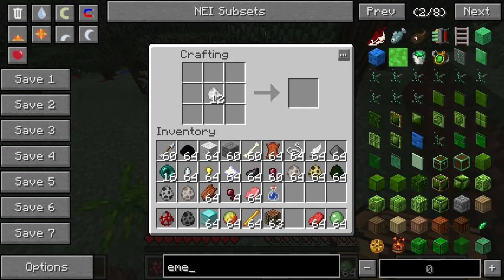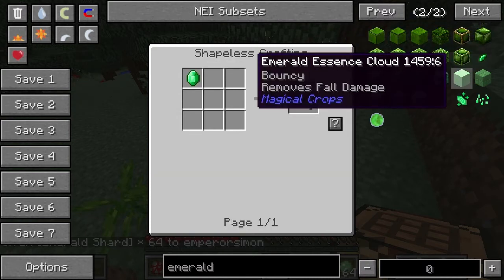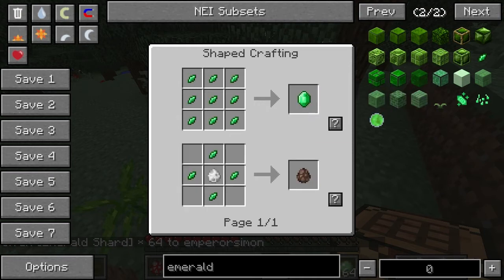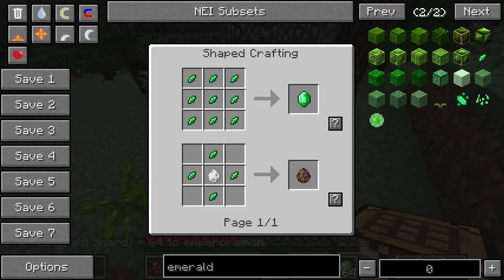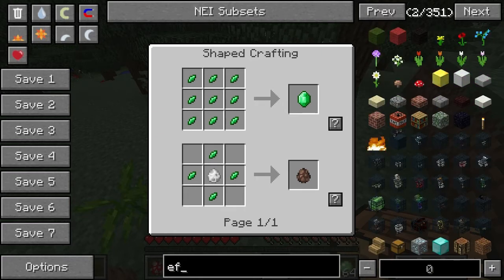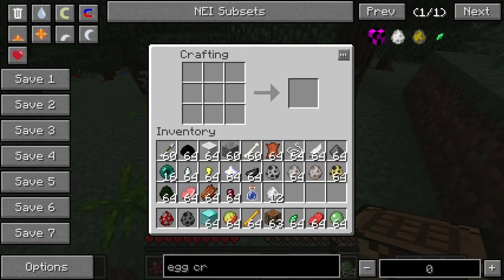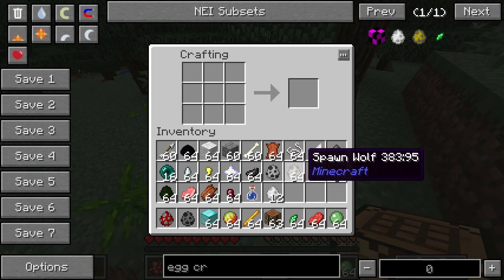Another thing is there's also this thing called the emerald shard. You make an emerald and then you make an emerald shard. If you put it around a blank mob egg you will get a villager. That's a slightly different recipe with one additional item. Apart from that, I'm not seeing much else here that I haven't already looked at. Well, obviously there's the boss eggs, but I'll get on to that in a moment.